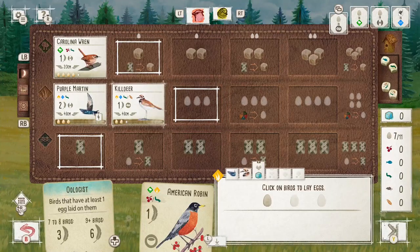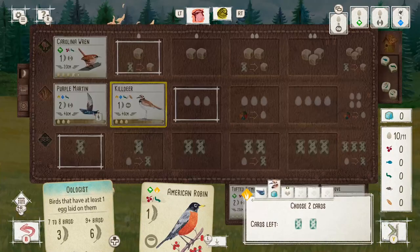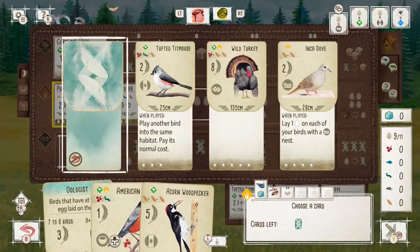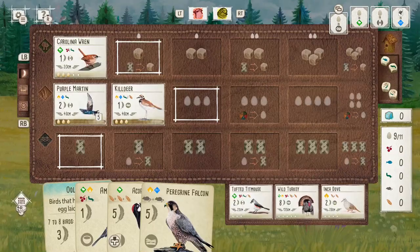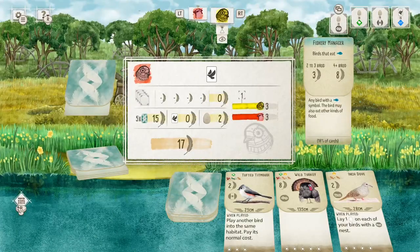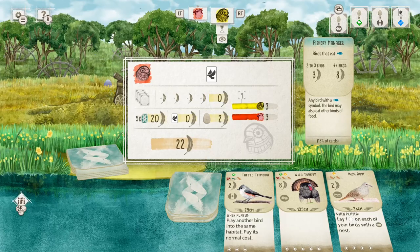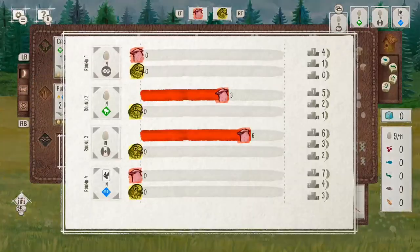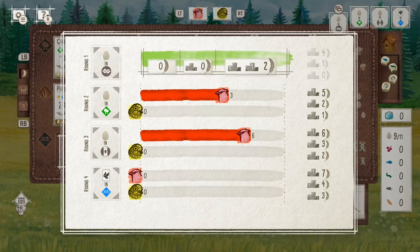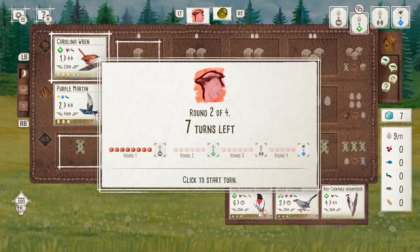Really at this point I want to be laying eggs and getting some cards. A lot of these cards I'm going to be drawing are going to be worth more than two points so I'm not going to be able to play them, but that's where the strength of these tucking birds come in. I'll be able to cycle through lots of cards and hopefully find my way to more of these low point cards that are going to score points in other ways.